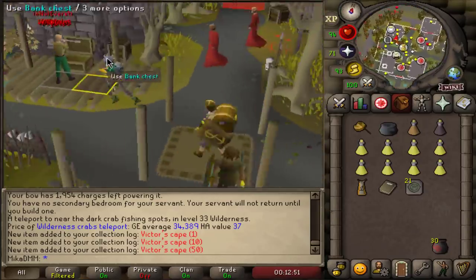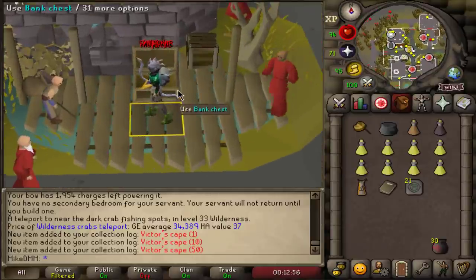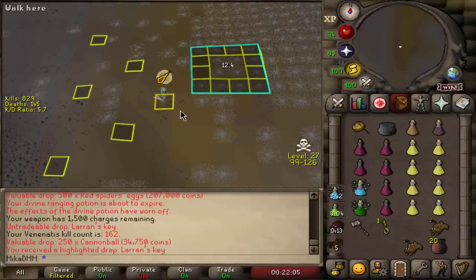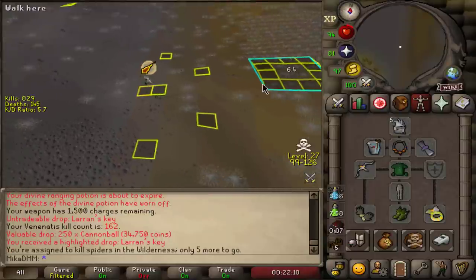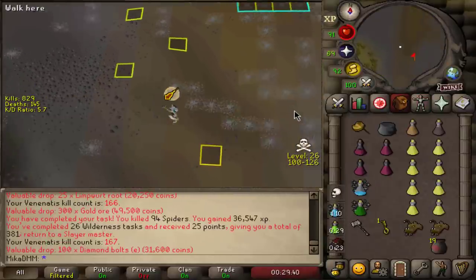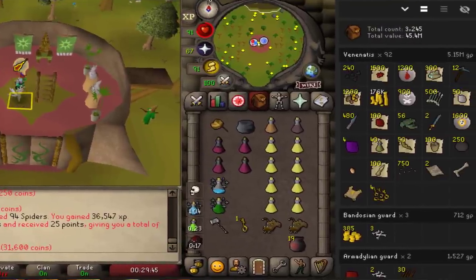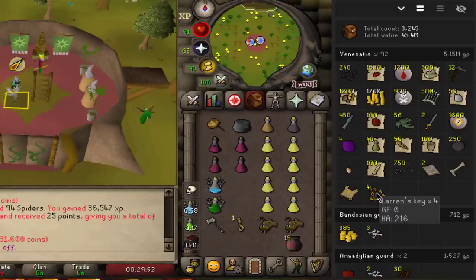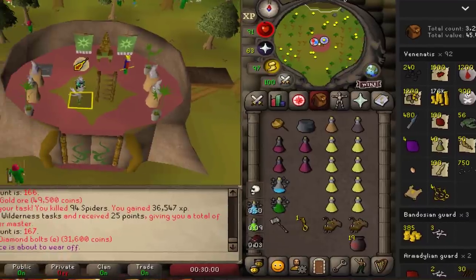I'm going to continue on with Venanatis in a little bit once the PKers stop, because whenever I go I do a couple of kills and instantly get attacked. Another Larran's Key — and we are five kills away from finishing this task. I've been at this task for a while. I get attacked every few kills, but I think I can finally finish it today. The task is done — this took forever. Some of these kills unfortunately weren't recorded, but there is loot from 92 kills, about 5 million in straight up loot. Add on approximately 2 million from the keys if I were to sell them — that's about 7 million profit just from that simple task. Very nice.